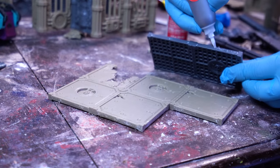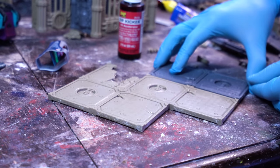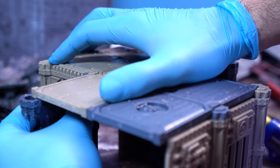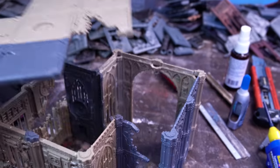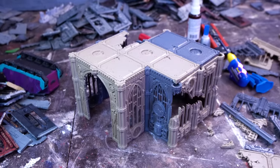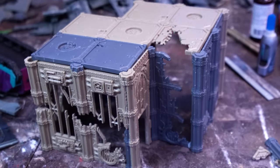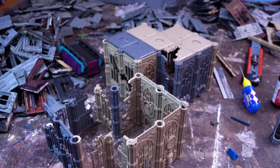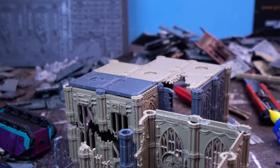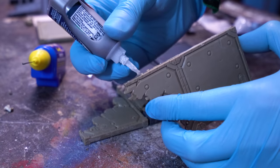As I bent this kit more and more to my will, I often wielded the razor saw, cutting columns in different places to optimise all of the different wall pieces. I glued together the floor tiles for the first floor and then dry-fitted them down into the lower level as I assembled the last of the walls to make sure everything was square, but kept the tiles removable. With our first floor complete, it's time to work on the upper levels — now we have the benefit of the floor tiles as a base, which makes building wall sections just that much easier.